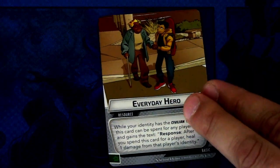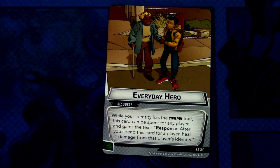Next up we have Everyday Hero — three copies with no limitation on deck inclusion. Everyday Hero is a resource card: while your identity has the civilian trait, these cards can be spent for any player and gain the response text — after you spend this card for a player, deal one damage from that player's identity. It can be committed as a wild resource. This feels more like a multiplayer card, but in true solo you can play it on yourself while in alter ego and still heal one damage.